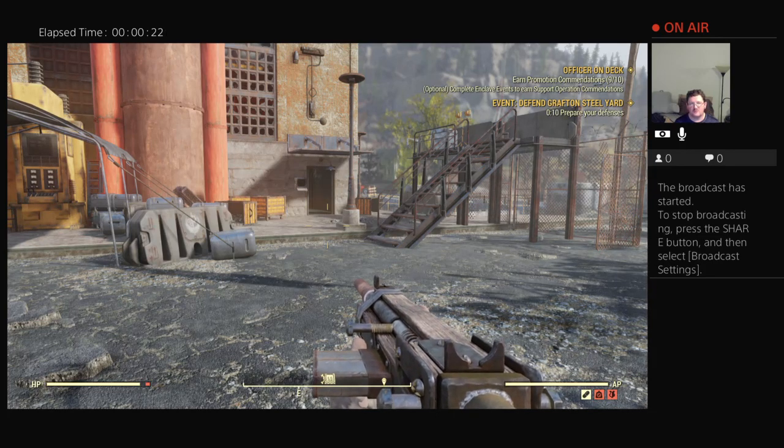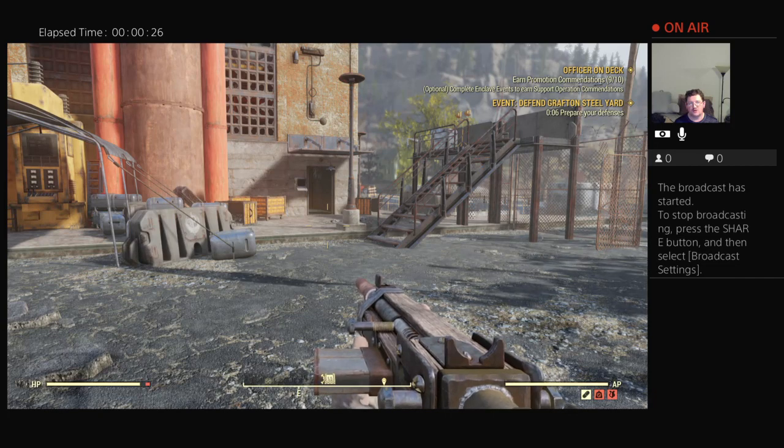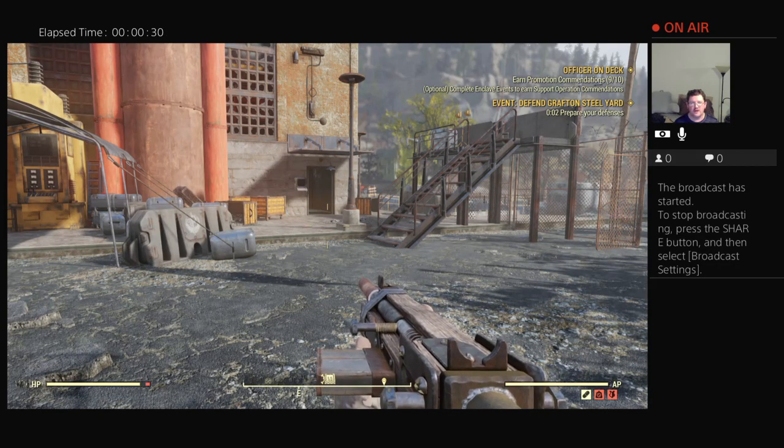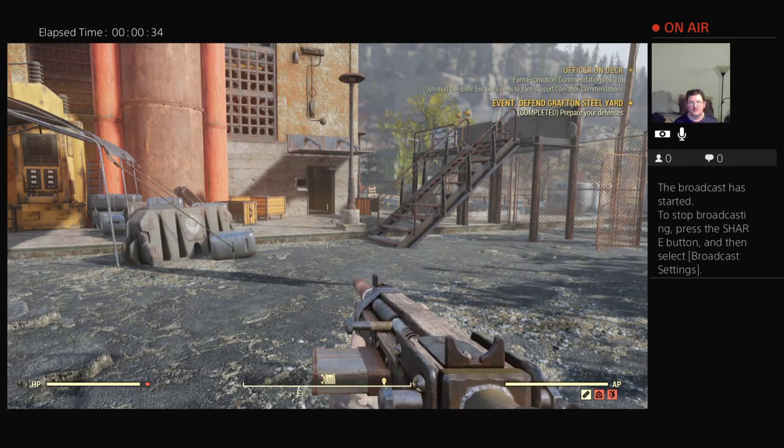When you start the Mistress of Mystery quest line, you'll start it by finding a body of a young woman. She'll be wearing a ragged dress. You can find them all over the Appalachias. It's completely random.